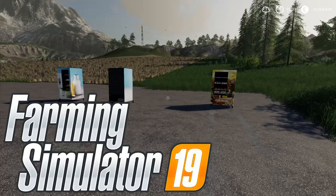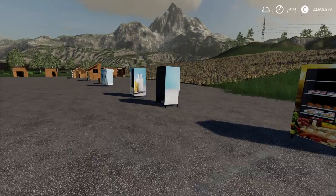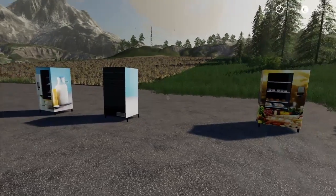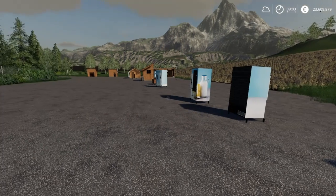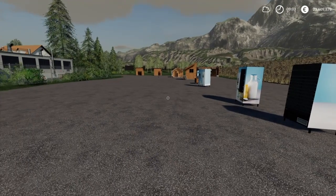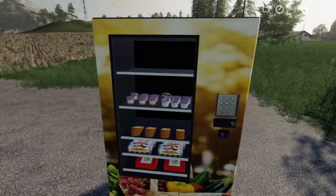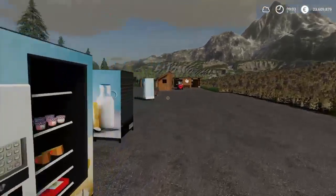Here we are back looking at mods. I'm doing a video on this one because it really struck my interest, but they're kind of odd. Basically what we have here is a self-marketing mod — various vending machines and buildings that you can place on the map. They're selling points masked as vending machines, like this one here where you could sell eggs and things like that. Other ones are just for milk.